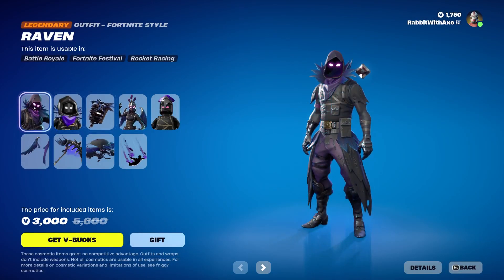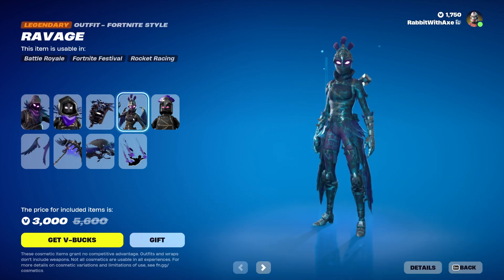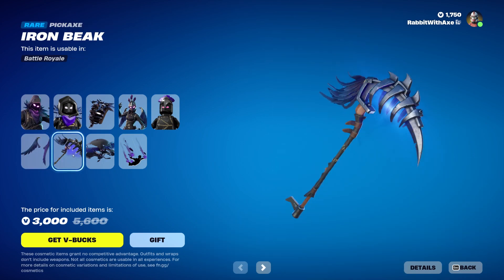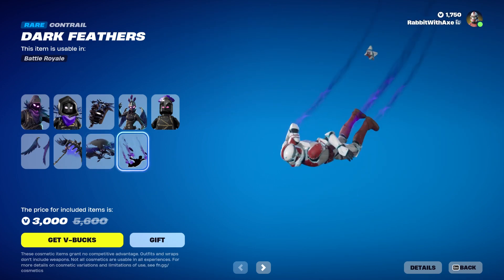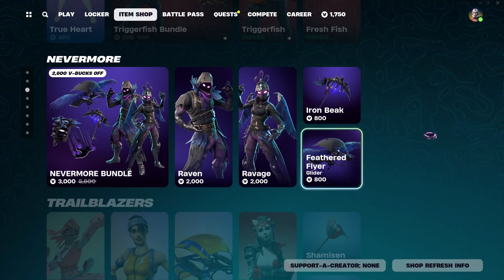The Nevermore bundle comes with Raven and his Lego style, and the Iron Cage back bling. We have Ravage and her Lego style, the Dark Wings back bling, the Iron Beak pickaxe, the Feathered Flyer glider, and the Dark Feathers contrail. You can get the skins, pickaxe, and glider separately.